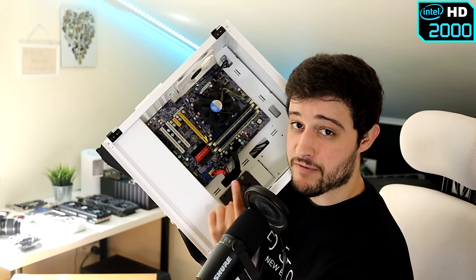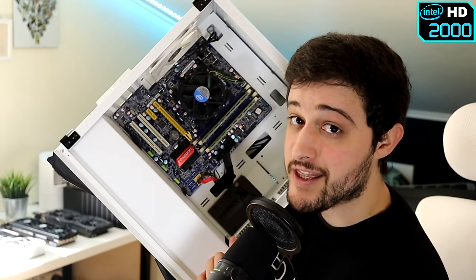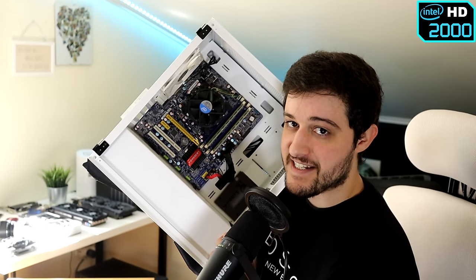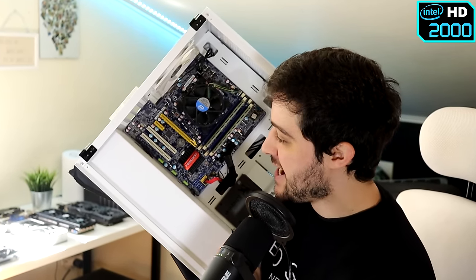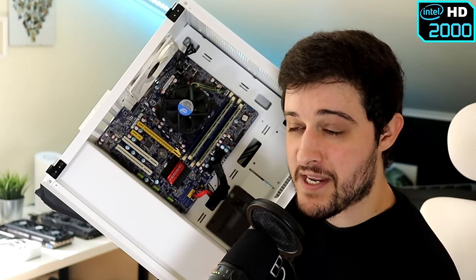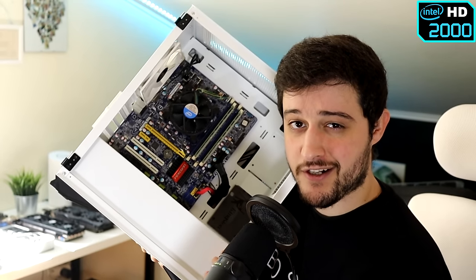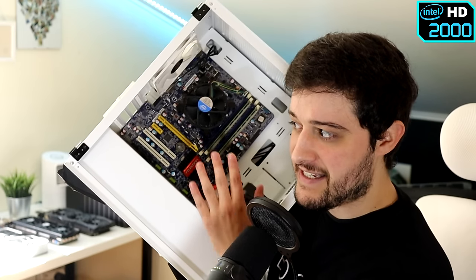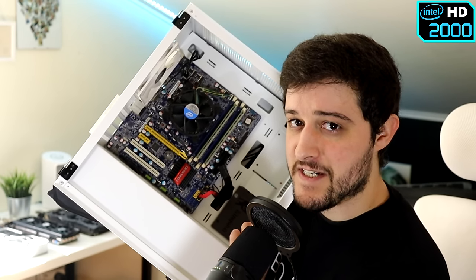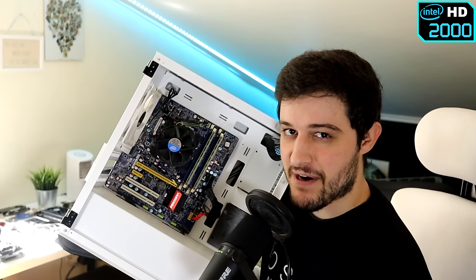I actually bought this little combo for 60 euros — the motherboard, 8 gigabytes of RAM and an i5-2320. That i5 has the integrated Intel HD 2000 from the Sandy Bridge architecture. It's gonna be really bad from what you guys have told me. The Intel HD 4000 that I previously tested on the channel surprised me a little bit — I could play a lot of games with that. But you guys say that this is the pinnacle of horrible Intel HD graphics. I am very much looking forward to this. This is gonna be legendary, my friends.